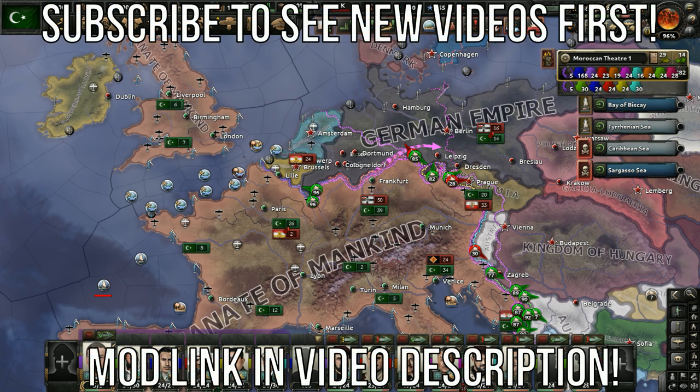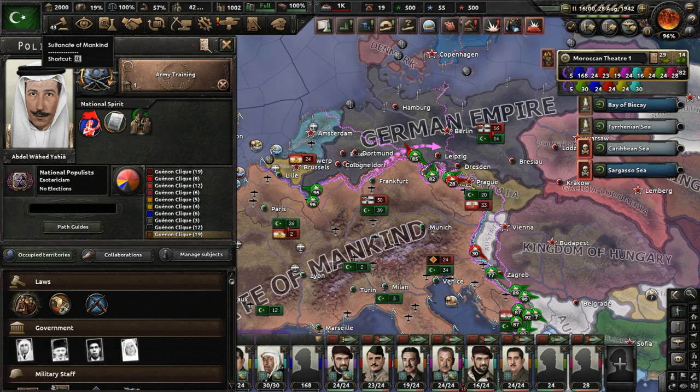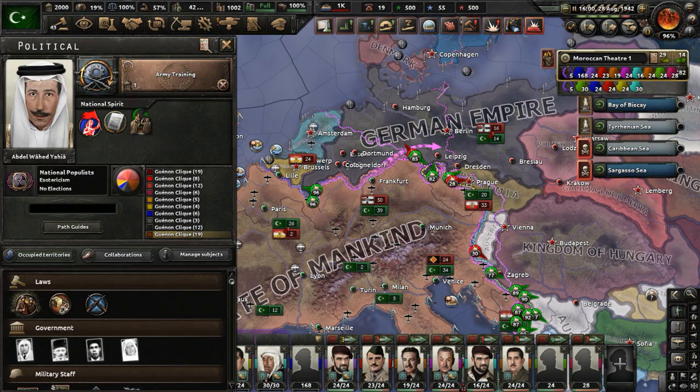Hello, welcome to part 18 of my Rene Gounan Morocco playthrough in the Hearts of Iron 4 mod Kaiser Redux. In part 18, we continued our mission for world conquest.